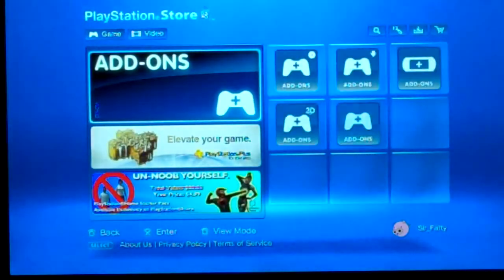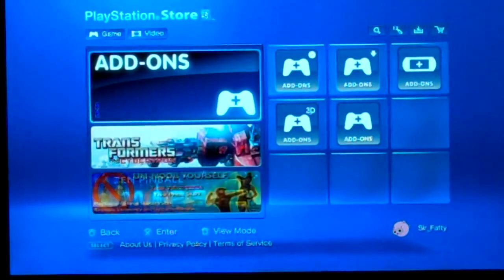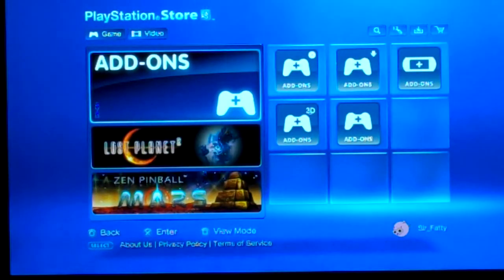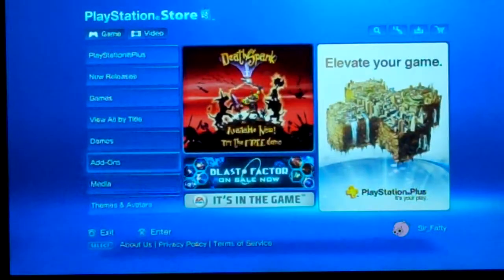Then they've got Add-ons. Add-ons are pretty much another word for expansion pack. Some games, like Just Cause 2, have got tons of expansion packs. Burnout Paradise has got a couple expansion packs. Call of Duty's got some. But you've gotta pay for them some of the time.